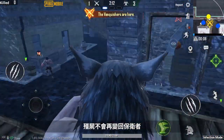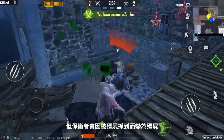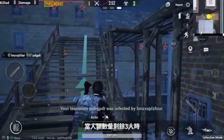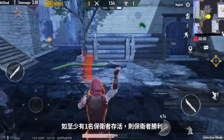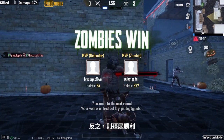Zombies can't transform back to defenders, but defenders will become zombies once they are defeated by the zombies. When there are only three defenders left, they become vanquishers and will fight against the zombies. When the time runs out, defenders will win as long as at least one survives the match, and the zombies win when there are no defenders left.